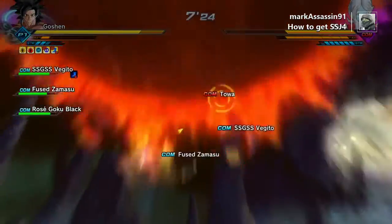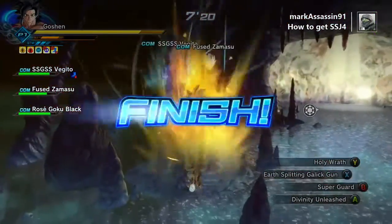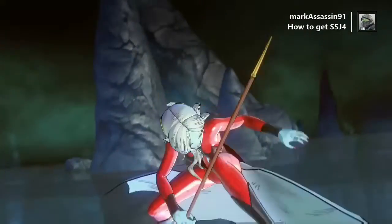I've done this a lot of times, so I've already got quite a few of the Super Saiyan 4 clothing pieces — mostly the tail. I finished the mission. I kept Goku Black's health above 50%, so now we're going to do the expansion mission.